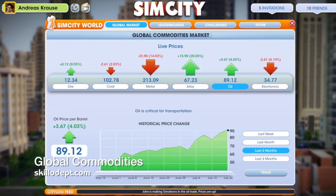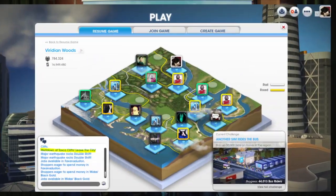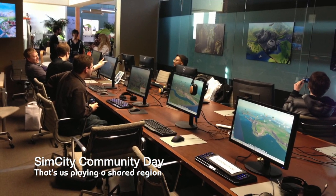In the dev beta, the global marketplace was pretty broken in that there weren't enough people playing, so you could easily manipulate prices and crash a commodity. How are you going to account for that when the game goes live? A lot of the global market is really about statistics and having a lot of people playing at the same time. Around the office we only have about 100 developers, so it's possible for one person to crash a market just by selling a lot in the morning. But when we get tens of thousands of people playing at the same time, the statistics will start to balance out — we hope.